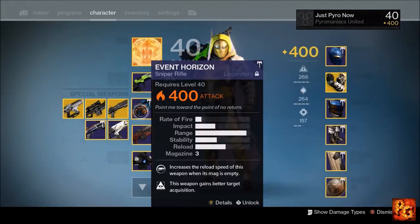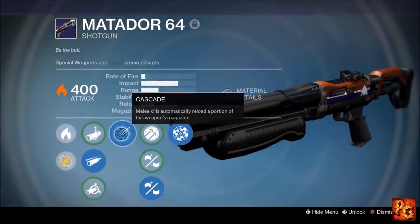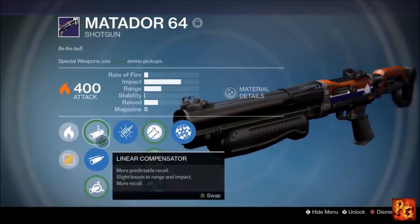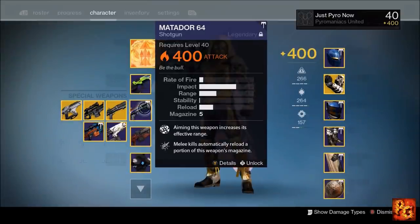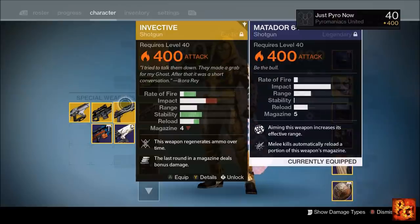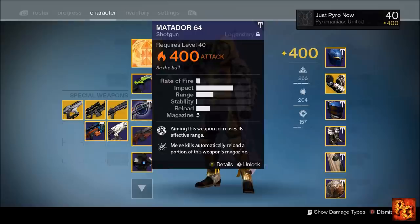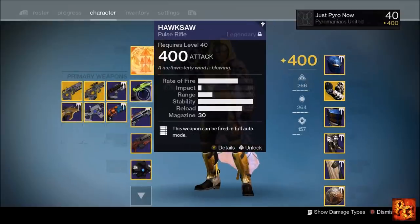Another thing that's going to give you a good chance to survive is knowing the current meta of the game. Right now the meta is the Matador 64 — mine has Rangefinder, Rifled Barrel, Cascade, and Field Choke, which is pretty close to a god roll in terms of range and impact. I hate shotguns — it's a lazy way to get kills — but it's in the game and you have to deal with it. I counter the Matador with a sniper or an Invective, because the Invective has the same range but I can get four shots off in the time it takes to fire two Matador shots. Knowing the meta and knowing how to counter what people are using helps you play to your strengths.